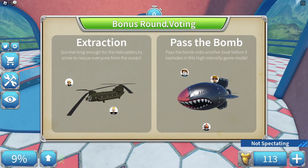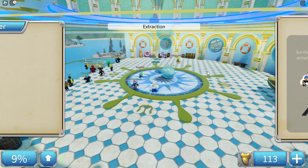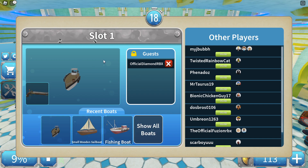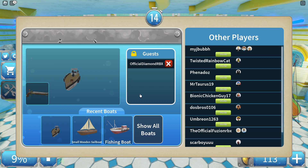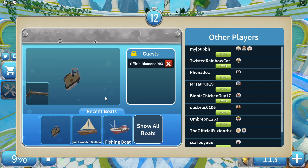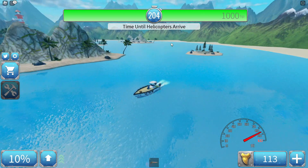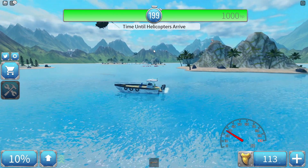Let's see what's next - we have extraction and pass the bomb. No way - Diamond got picked to be a shark again, that's like a second time in a row! It's okay though. We have our custom boat, we're gonna put this thing to the test. I'm driving around right now, I don't see the shark... oh wait, never mind - is that the shark?